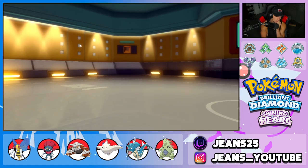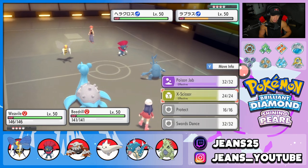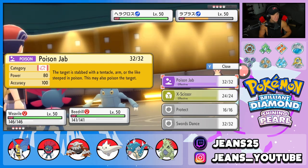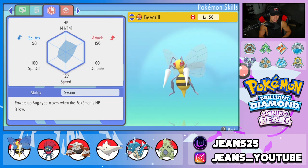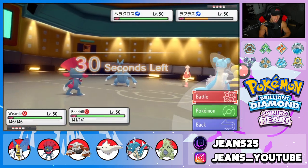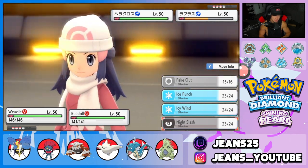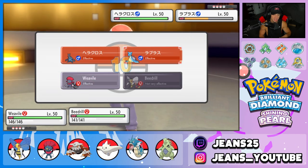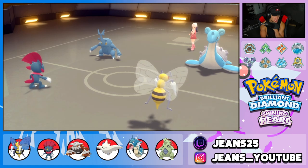Checking attack stats — Beedrill's attack might be lower than expected at 172. Considering whether to double down on Lapras or Icy Wind across the board. Going Poison Jab into Lapras. He goes for Protect on Lapras, then Heracross uses Close Combat — and Heracross outspeeds Weavile, which is surprising. That's a quick Heracross, possibly Choice item. Solid Protect play by him.